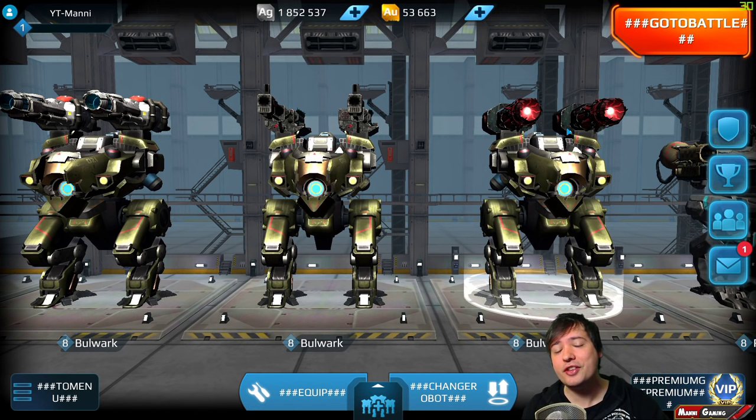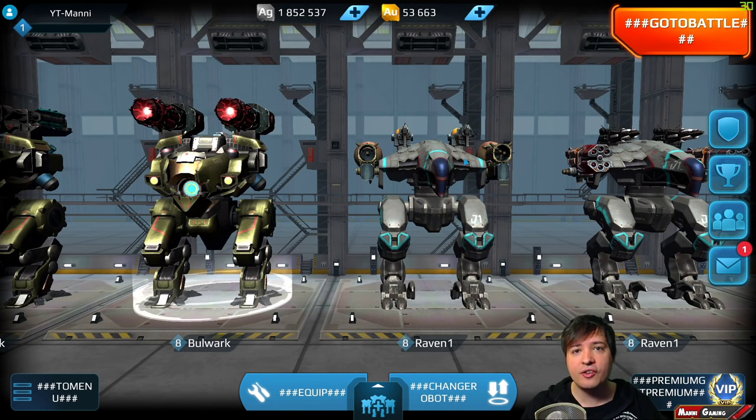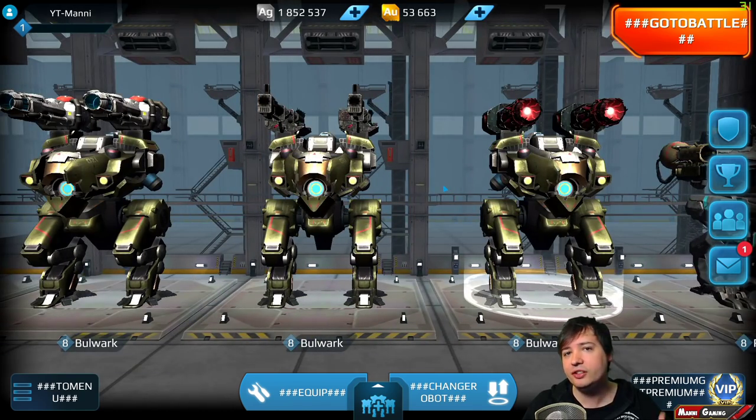What's up friends, this is Money and welcome to the next test server session right here on War Robots. We have the new Bulwark as a premium Carnage, if you will. I already made three with three different weapon setups, and then we have the new Raven bot as a double-jump Griffin kind of, with the same weapons but having the double jump ability.